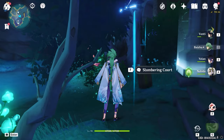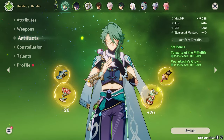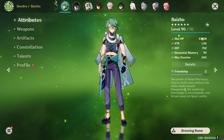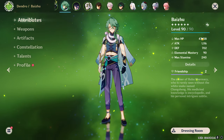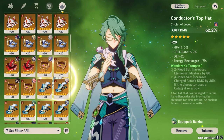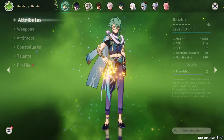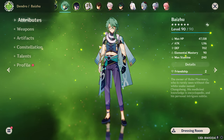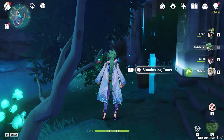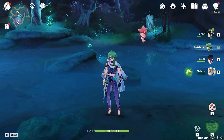Even now I'm sitting at 47,000 HP without godly artifacts. Hitting 45,000 HP is very easy — just run triple HP percentage substats: one, two, three HP pieces, everything HP, with the Prototype Amber weapon. If you also use hydro resonance, you can get up to 48,000 or even 49,000 HP.